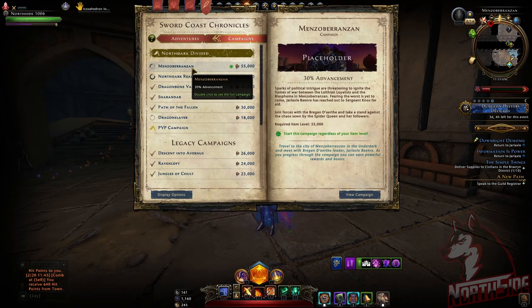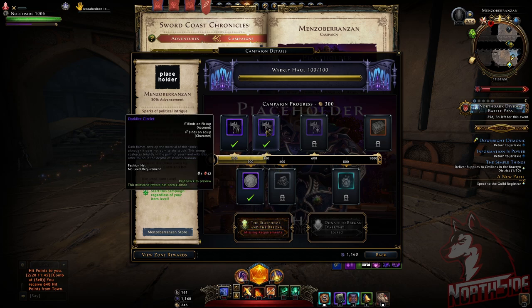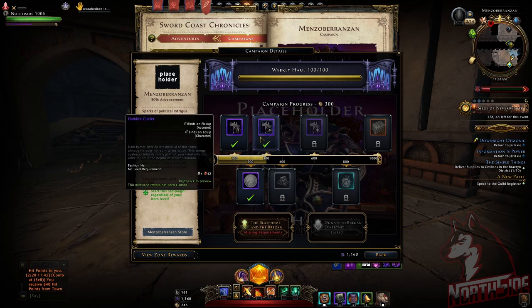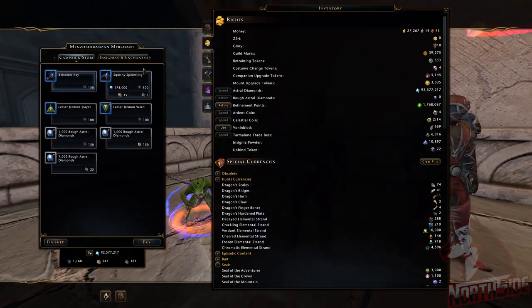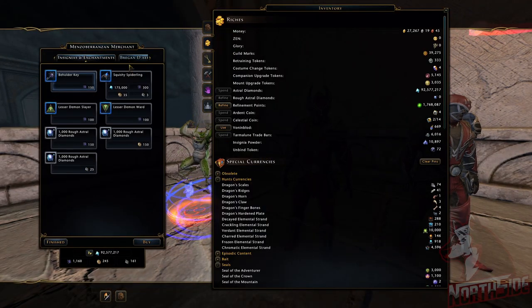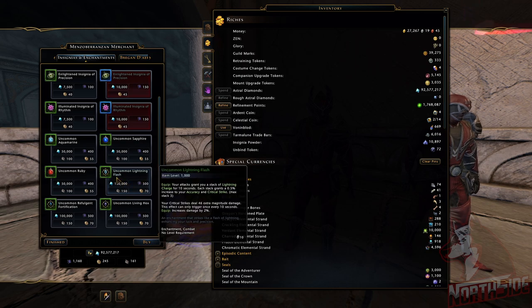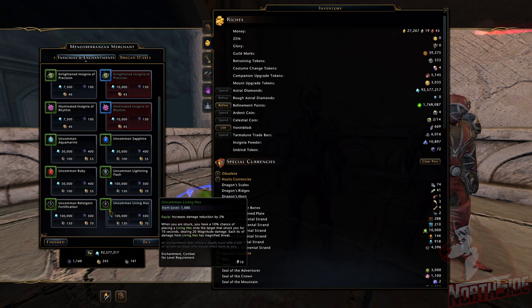First of all, you're going to have to finish the third milestone of the campaign and claim the circlet, which is a fashion item. After that you're going to be able to go to the campaign merchant, or just go to the merchant insignias and enchantments, and you can see you can buy uncommon Lightning Flash, uncommon Refulgent Fortification, and uncommon Living Hex.